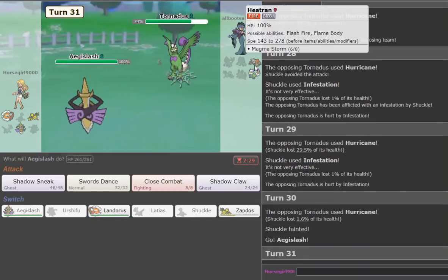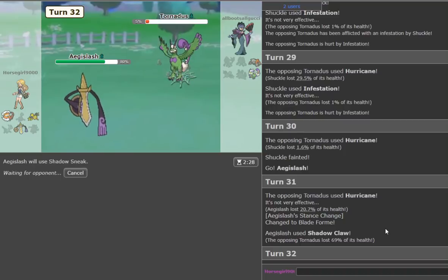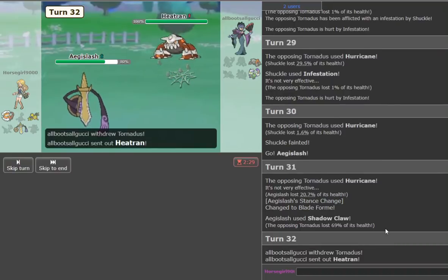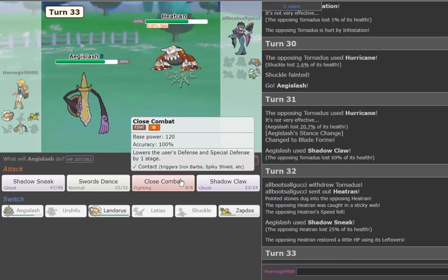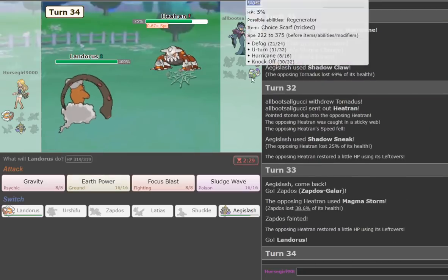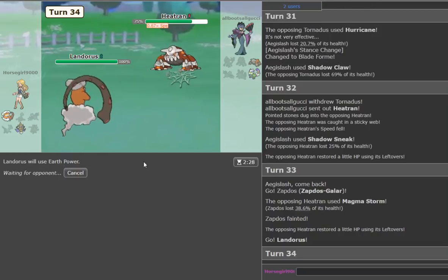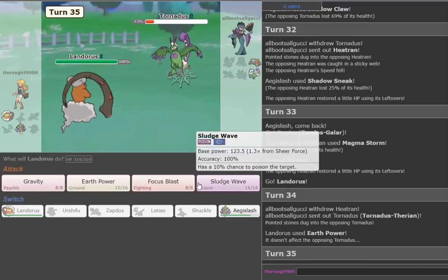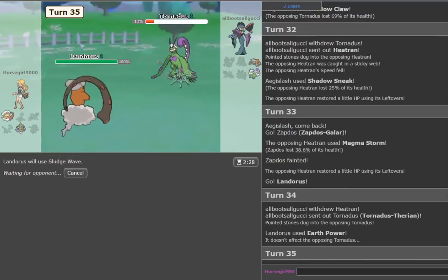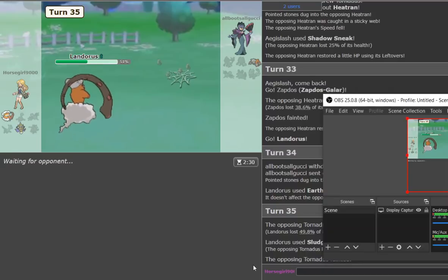He might go Heatran, which would die to Close Combat. Heatran's at 25 HP with Magma Storm chip — this will probably kill it with Zapdos Earth Power. He goes Tornadus — if he goes there, he goes there, it's fine. We go Sludge Wave to hopefully take him out. Hurricane wasn't even a two-hit KO on us, so even with Confusion he'd only have done it twice. He forfeits. Another good game under the belt — looking really good with the Sticky Web team.